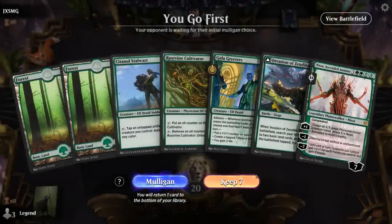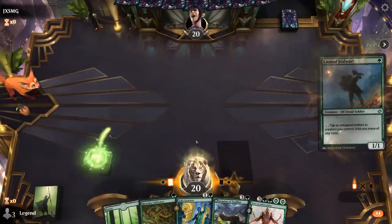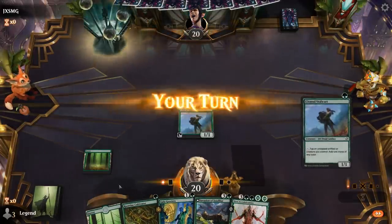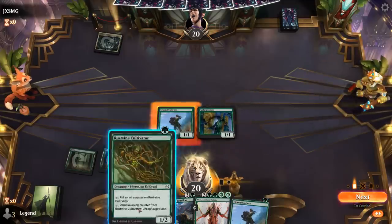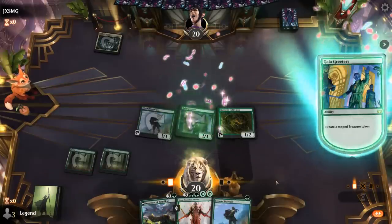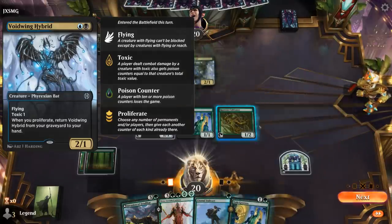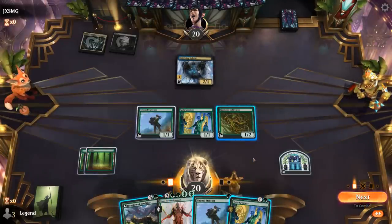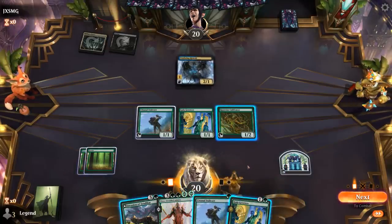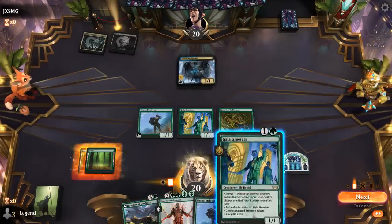We're on the play with a fine hand — a couple one-drops for additional ramp. I should start with the Stalwart, so next turn I can go Greeters, use a Stalwart, play Cultivator, enable Greeters. I think I prefer Cultivator over another Stalwart — make a treasure — and a Voidwings, so our opponent's on a proliferate deck. We could already play an Invasion of Zendikar, but the alternative is Greeters plus Stalwart making two treasures. We'll go with the Invasion while we can, even though it does use up a treasure.